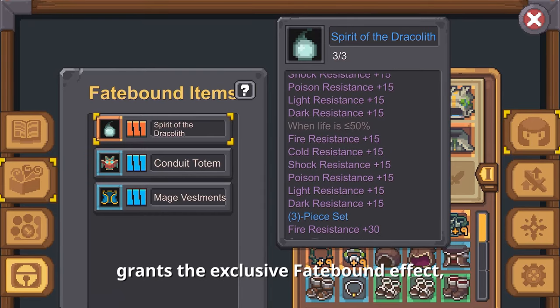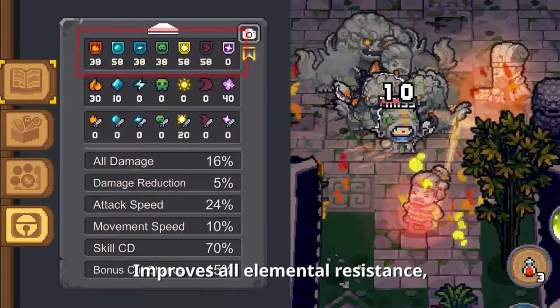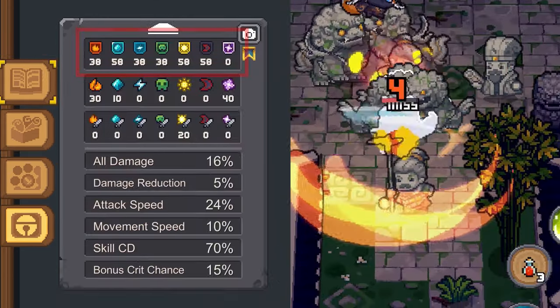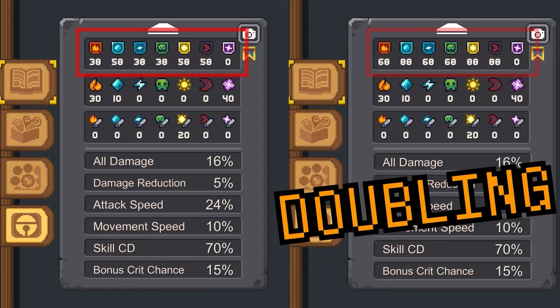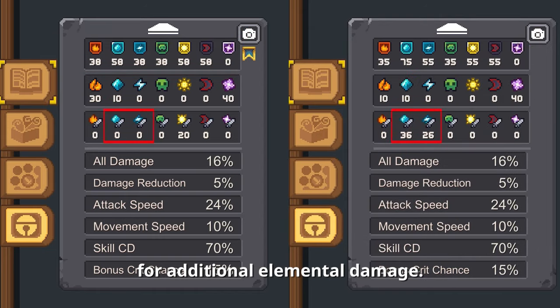Wearing the Dracleth set grants the exclusive Fatebound effect: Spirit of the Dracleth. It improves all elemental resistance, doubling the effect when life is below 50%. It can be combined with the Storm Rod of the Elementalist for additional elemental damage.